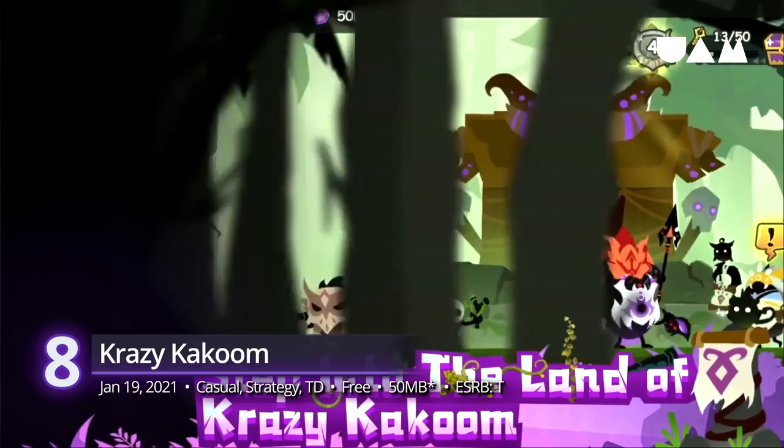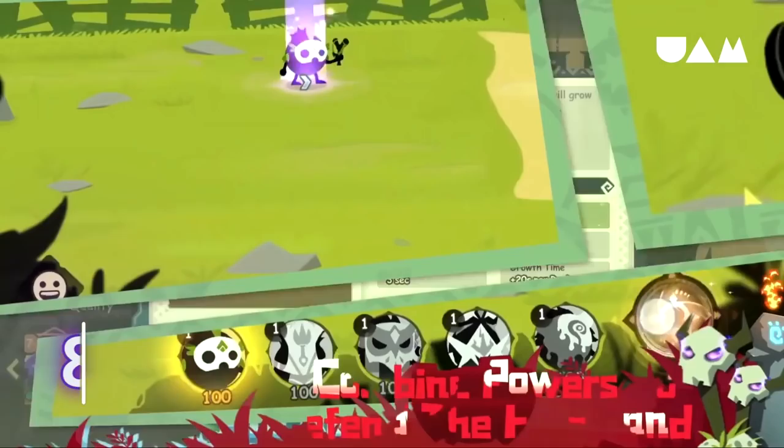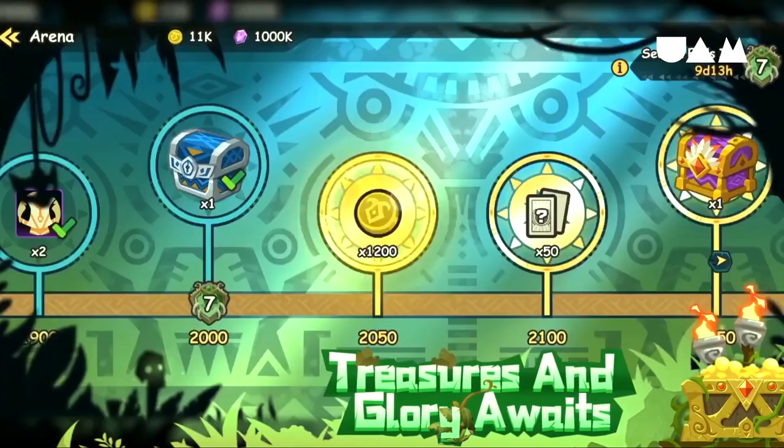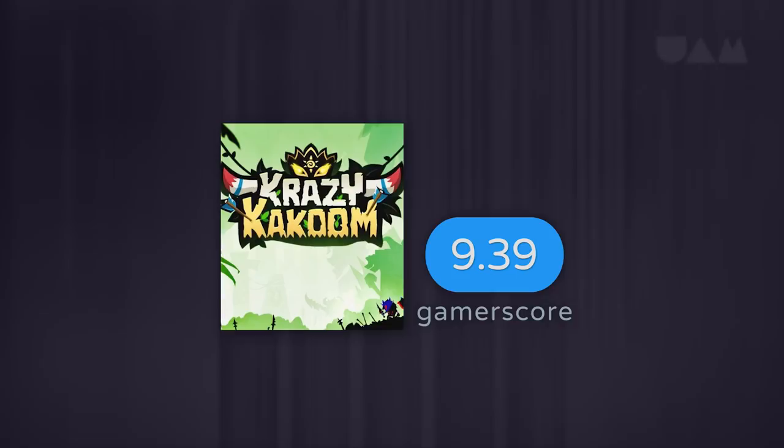8th: Crazy Kakum. Its art style may be reminiscent of the classic PSP rhythm game Patapon, but its gameplay is far from that. Crazy Kakum is a casual tower defense where you stand idle and use your fingers to fend off waves and waves of enemy tribes. Upgrade those abilities and become an impenetrable shield as the levels get higher. A GamerScore of 9.39.